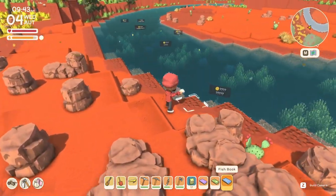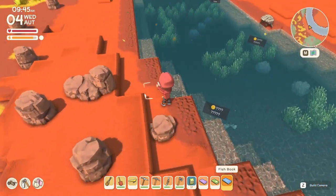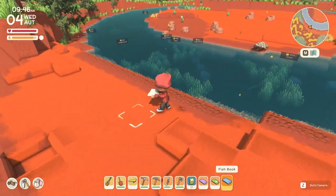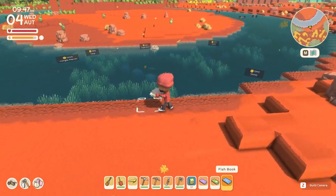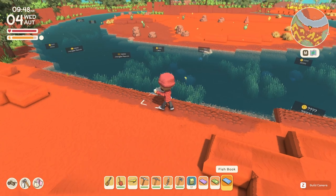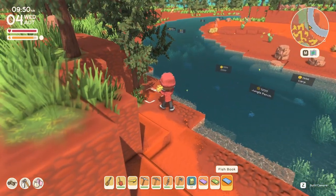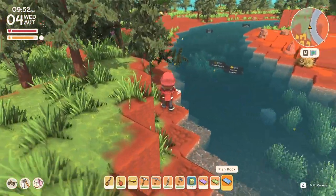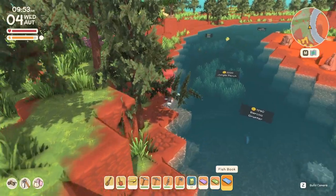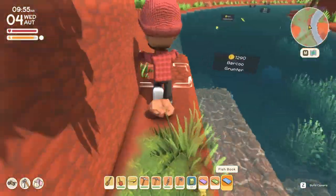Switching to the fish book, it does the exact same thing as the bug book — it tells you which fish is in the water and exactly how much it is worth. Since I haven't done as much fishing as bug catching, more of the fish show as question marks, which comes in handy because then you know you need to catch that fish and donate it to the museum. You unlock access to both the bug and fish books by donating at least 20 of each to Theodore at the museum, and then you'll be able to purchase them there.